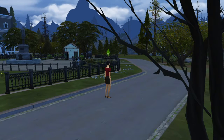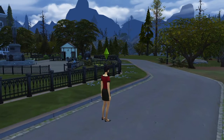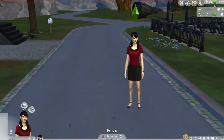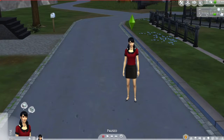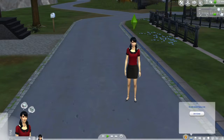Hey guys, it's Gamma Queen here and today we are gonna be playing the new vampires expansion pack. I've moved in my lovely sim here — this is Drusilla Borden, she's gonna be our vampire sim. She's based off of the Drusilla character in Buffy, which is pretty much my all-time favorite show in the whole entire world. She's a little bit vampire-obsessed right now.